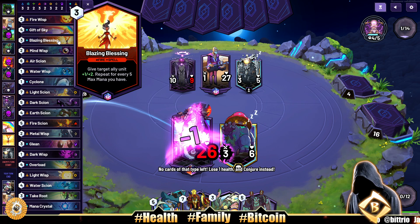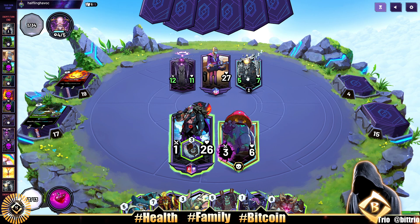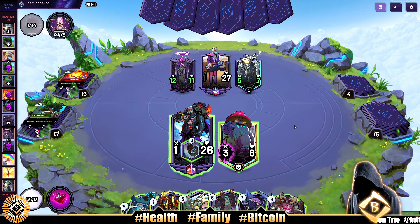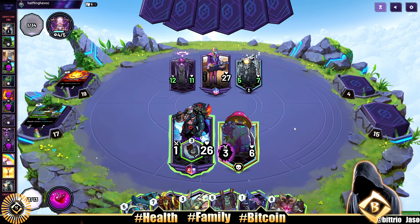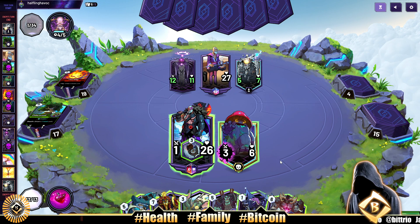How is this guy gaining health? Blazing Blessing is what they played — okay that's pretty good. What does this guy pump every turn? Metal Scion — that little bastard! Metal Scion is doing me like that. We gotta kill that guy. We can play the Fireball, but I don't really want to. I think we just play creatures here — put the beast out.